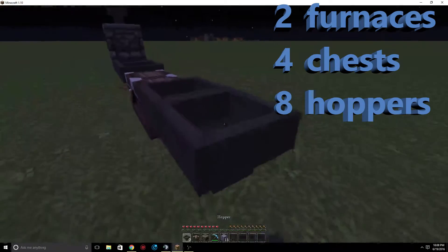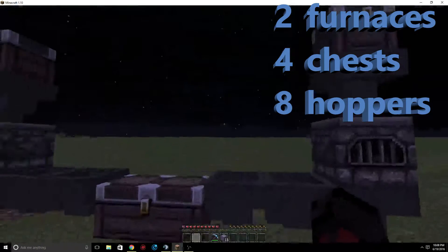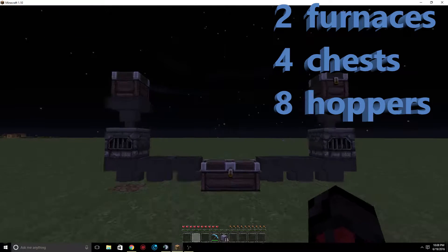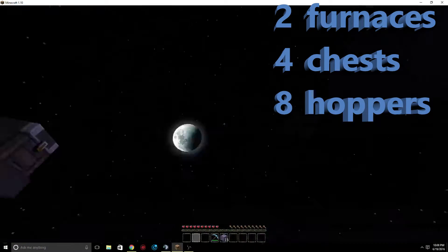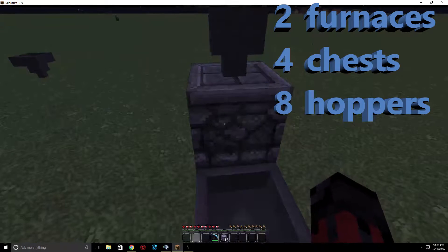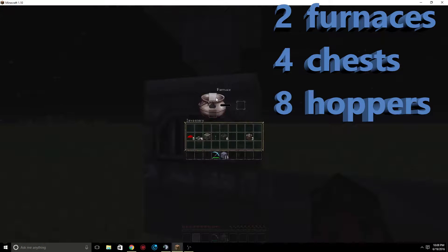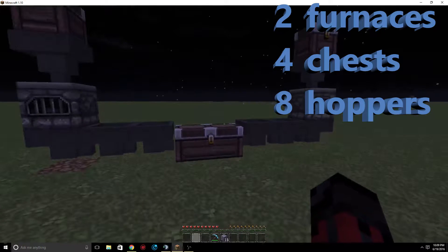Then you come over here and do the exact same thing — jump on top and put a hopper there. The reason why you'd do this is, say if you're doing multiple things at once and this furnace is done but there's more stuff that needs to be cooked, all you have to do is place all your items in here and it sends them down to the furnace. I'd recommend trying to get as many coal blocks as possible — when I go mining I try to get a full 64-stack of coal blocks.